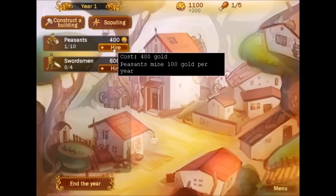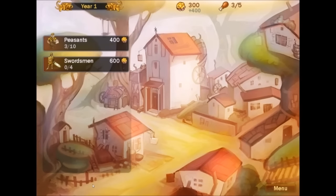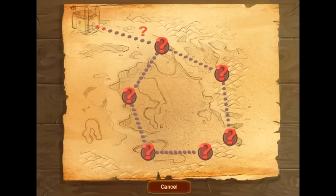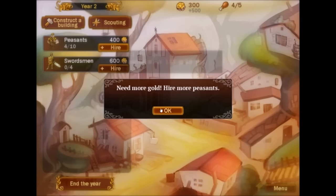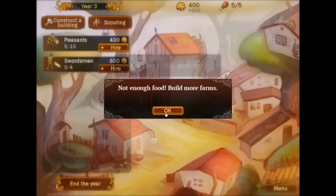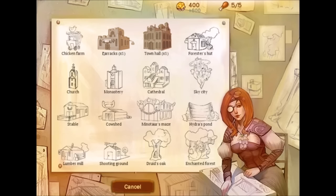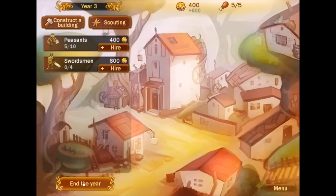On year one, I'm going to go ahead and just spend all of my money on peasants if I can. End the year. We won't be seeing any action until further up here, I think. Again with the peasants. Now we need food, so construct a building. A chicken farm is 500 gold, or I can build a forester's hut. I think I'm going to end the year.